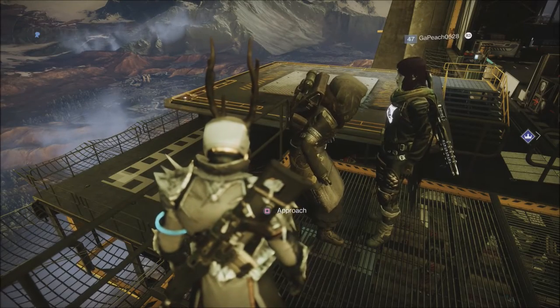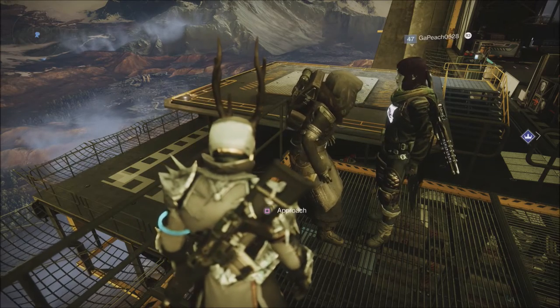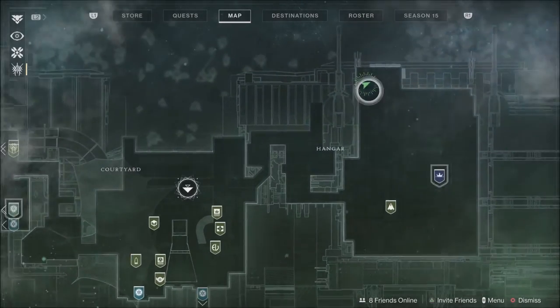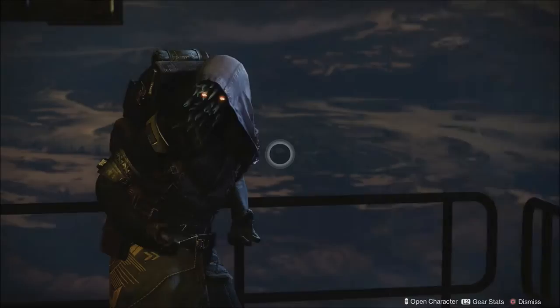What is going on guys, Grave here. Today is Friday January the 7th and that means Xur is back in Destiny 2. This week Xur is located in the Tower up in the top corner at the hangar. This week Xur has some pretty good items on offer.